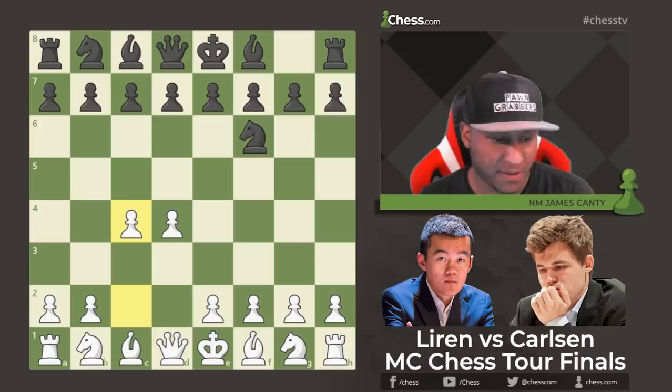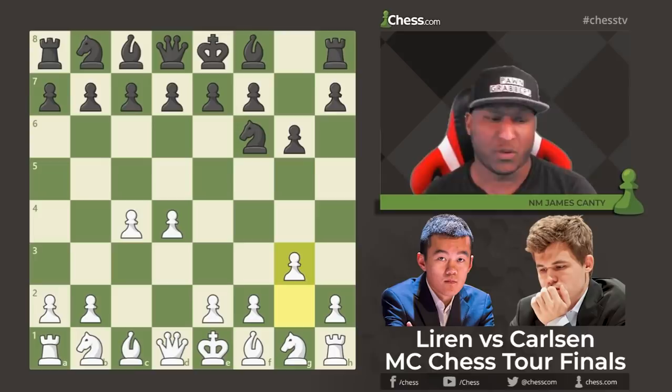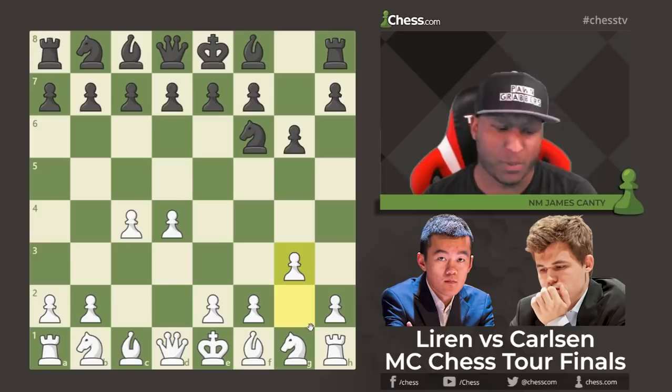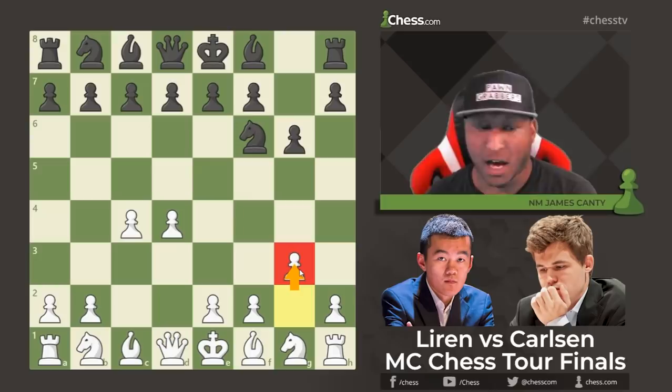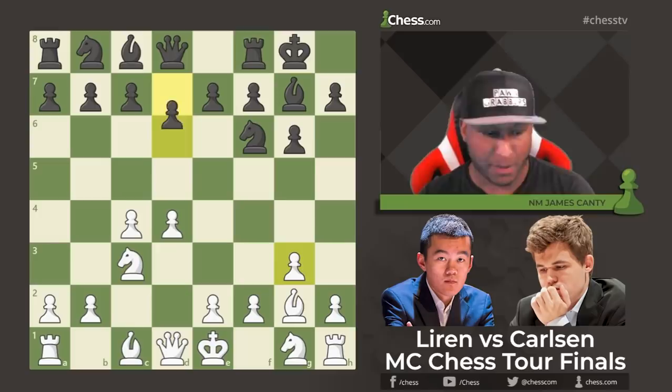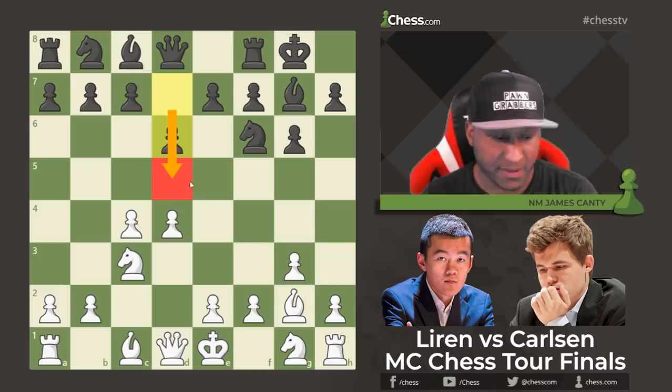c4 and then g6 — a hypermodern setup — and then g3, a very flexible fianchetto variation against some of the Indians or Grünfeld. This is usually a hard test for Black's position and gives a lot of players problems. If you have problems against Indian setups with the white pieces, try the g3 option. Bishop g7, Bishop g2, then castles, Nc3 — standard development. Magnus opts for the King's Indian Defense with d6; no Grünfeld since d5 is clamped.